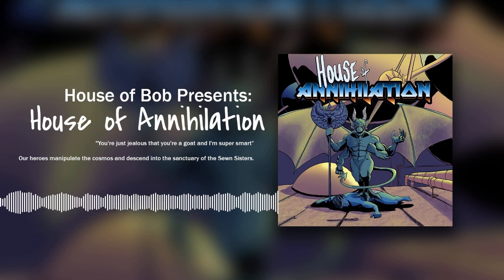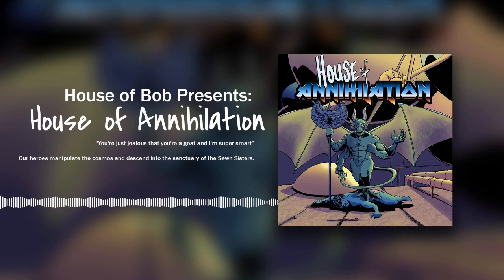Last time on The House of Annihilation, the party circumvents the structure of the Tomb of the Nine Gods with help from a new spell, combats robotic denizens from another plane of existence, and discovers an orrery of Faerun with its surrounding cosmic neighbors.